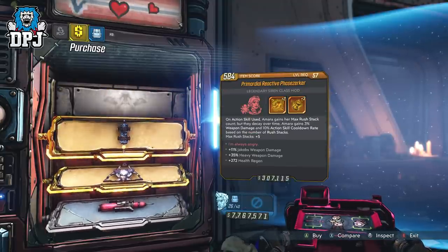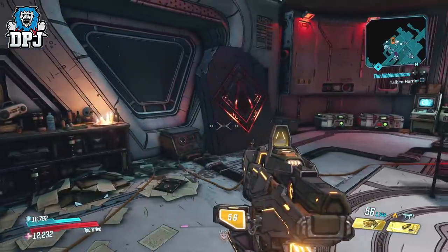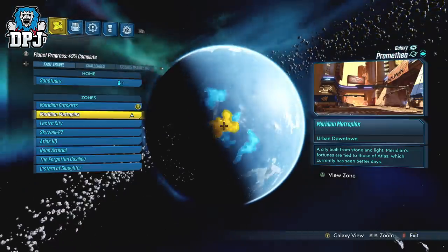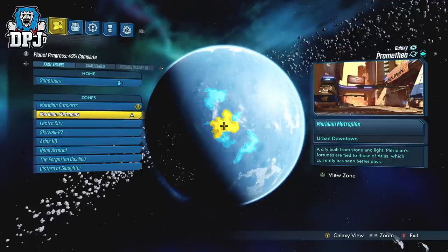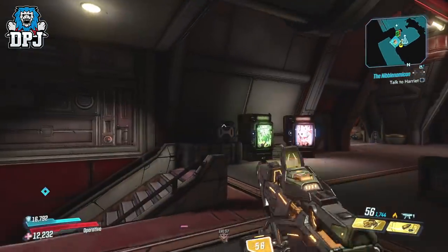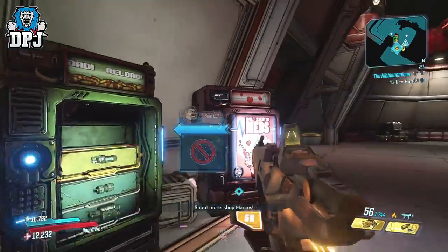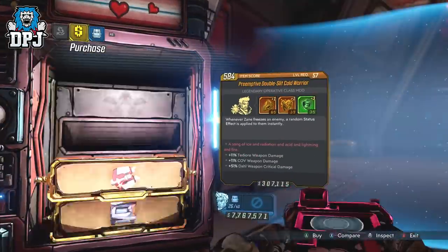But guys there's an even quicker way of farming these vending machines and it's on a second character. I have covered this in the past but many people will have forgot about it. On console you need two different accounts, both having max level vault hunters. Load into Borderlands and head to the Meridian Metroplex on Promethea. Within the spawn area there are all three vending machines — health, grenades, and weapons.